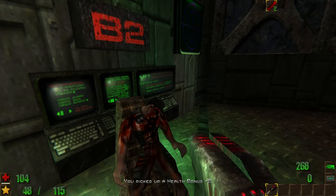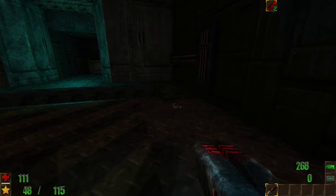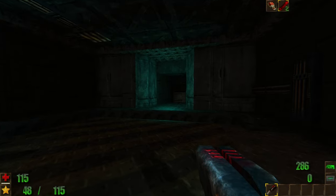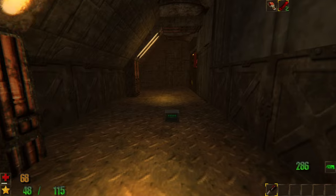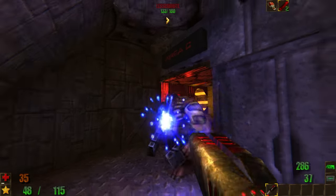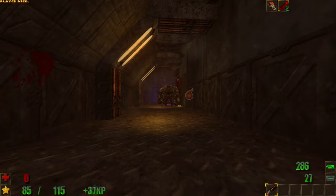Unreal RPG is a technical marvel. It looks exactly like the first Unreal game, and I don't know how the mod creator did it — I mean, this is a Doom mod after all. Graphics aside, there are some balancing issues with the gameplay. I kept running out of ammo, and the enemies were far too numerous, and it wasn't like I could avoid their attacks in narrow passageways. If the mod creator can perhaps tweak the game to be more fair, I might like it a lot more.